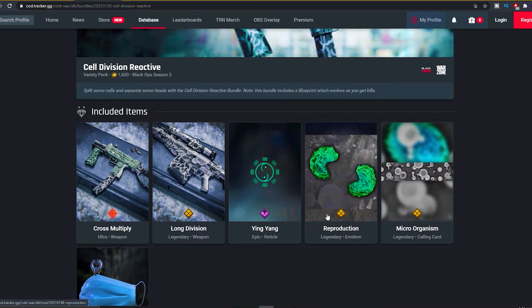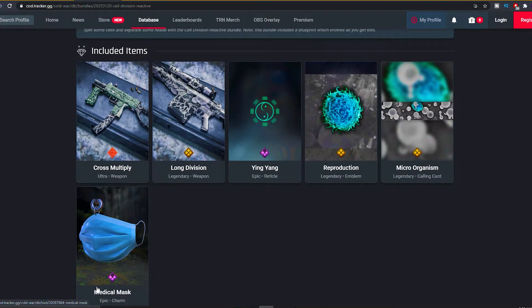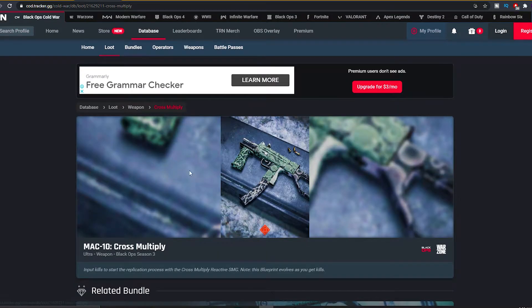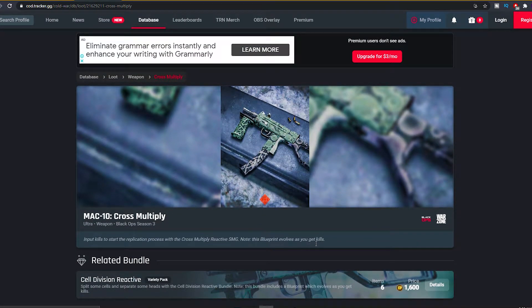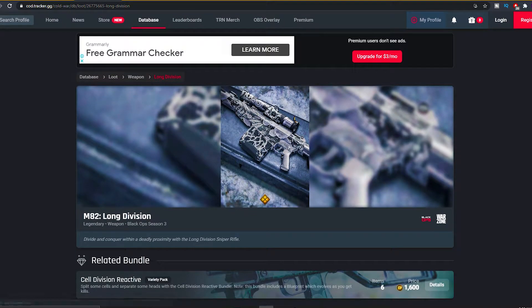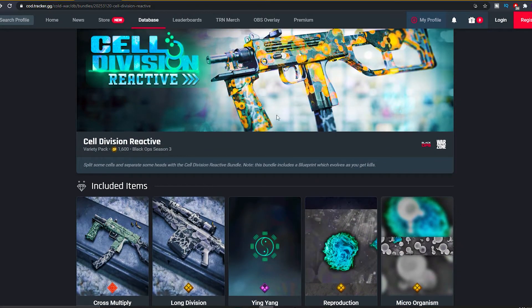As you guys can see, with the Yin Yang reticle, the Reproduction emblem, the Microorganism calling card, Medical Mask epic charm. For the weapons: the M882 Along the Vision, and it's gonna be reactive. The MAC 10 Cross Multiply blueprint — this blueprint evolves as you get kills. Let me know if you guys want to cop this MAC 10 blueprint because it's pretty fire to be honest.